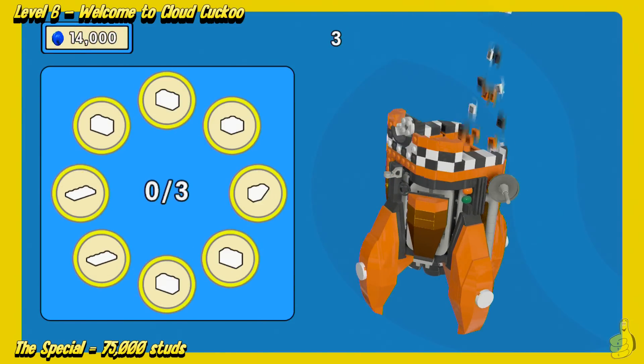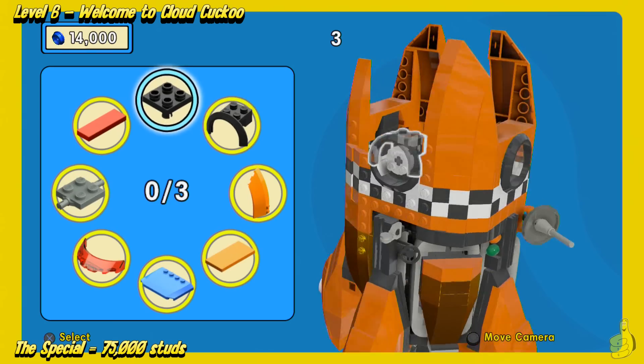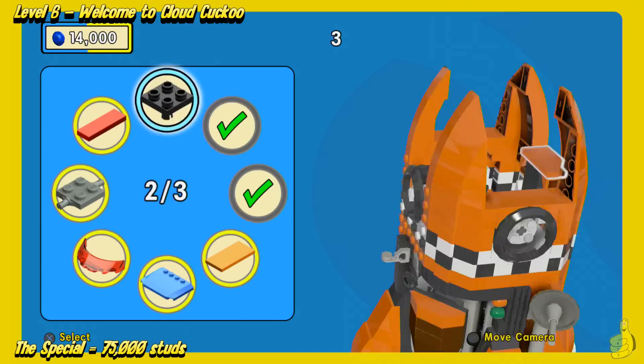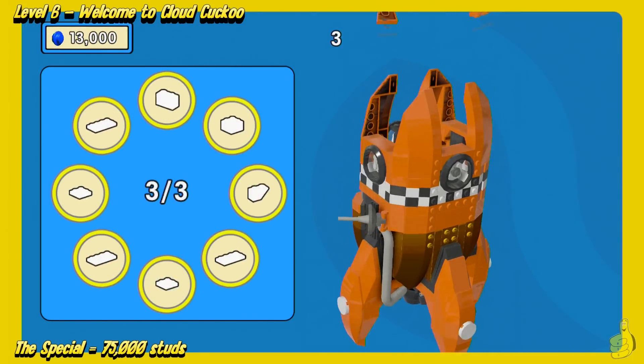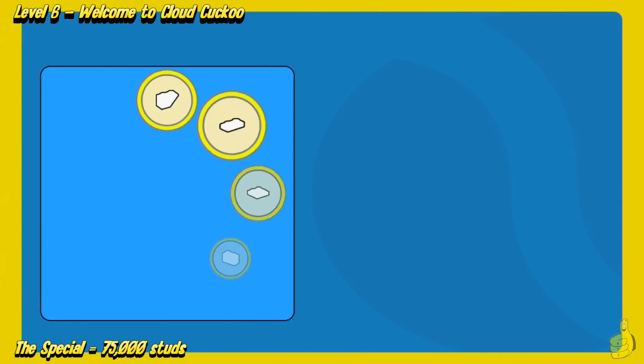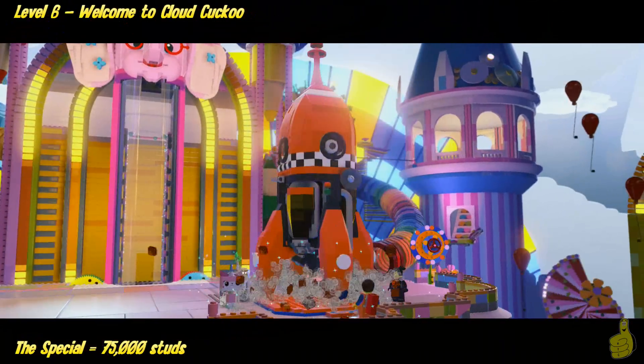You see that it actually ticked down a little bit of money there. As we get the last three — booyah, booyah, booyah — you can actually get a trophy achievement called First Try. You get it for not losing any money, so you have to be a really fast builder.